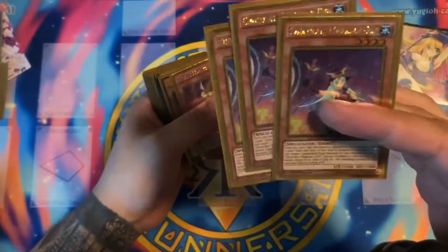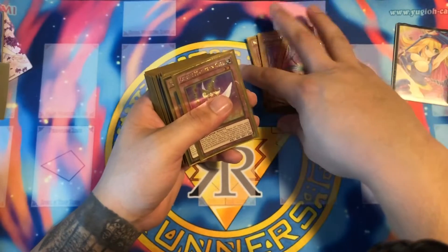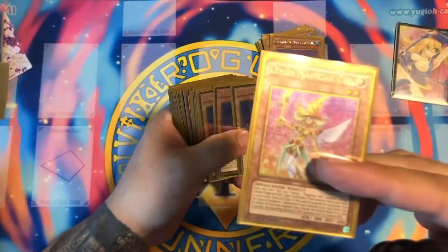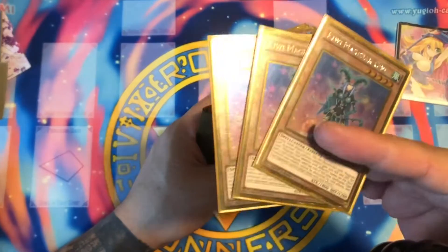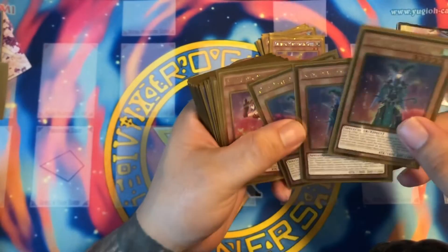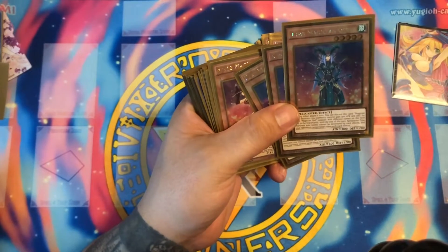This right here is your draw power — three Chocolate Magician Girls, all gold editions. You discard a Spellcaster card to draw a card, and if she's attacked, she summons one from the graveyard. We run one Lemon Magician Girl just because she negates effects and is useful if you have to go into her. We also run three Kiwi Magician Girls — all gold — which grant 300 attack for every Magician Girl on the field and in the graveyard, and they cannot be destroyed by effects.